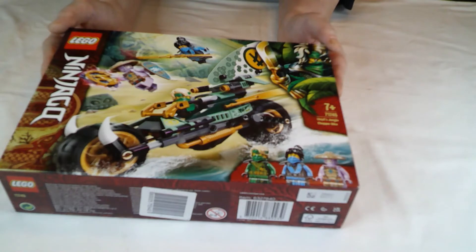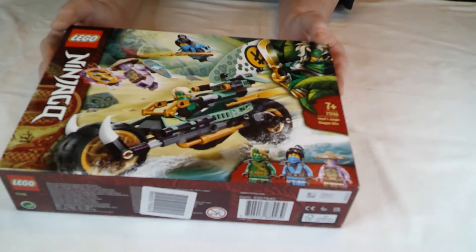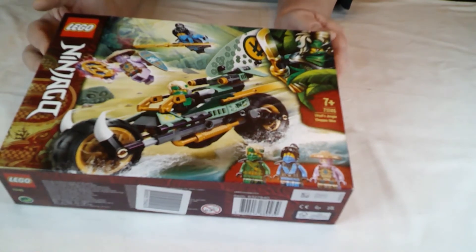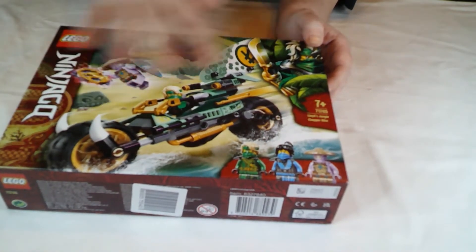I forgot I had this one. I was just looking for a small build because I'm not really in it, and I'm hoping a small build will get me going. It was sat there on the shelf, and it's been a while since I've done Ninjago, so it seemed like a good idea. It's basically just a little bike, and it comes with three minifigures.